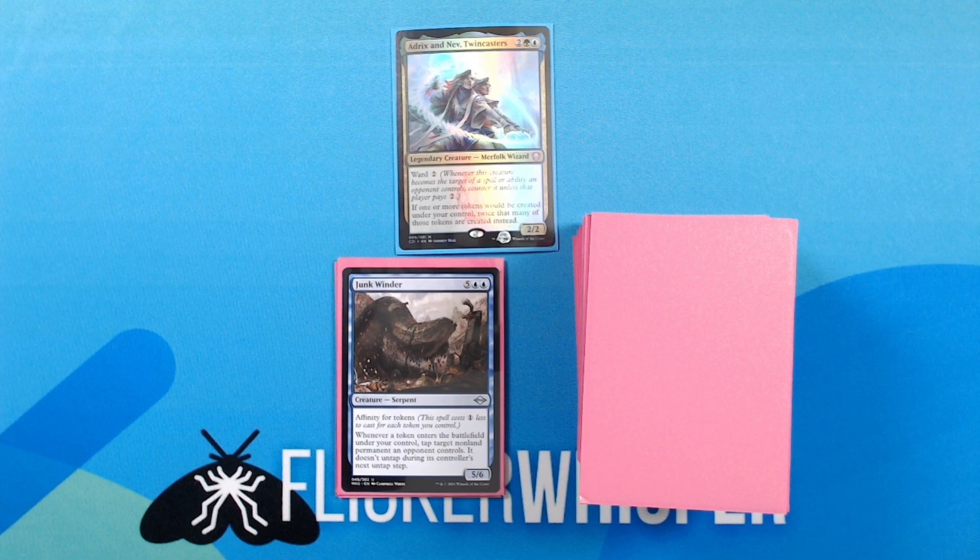Junkwinder — 5 blue blue for a 5/6 Creature — Serpent. Affinity for Tokens. Whenever a token enters the battlefield under your control, tap target non-land permanent an opponent controls. It doesn't untap during its controller's next untap step. Hopefully it's pretty inexpensive for you to cast, and then can freeze down your opponent's things as you continue to play more tokens.